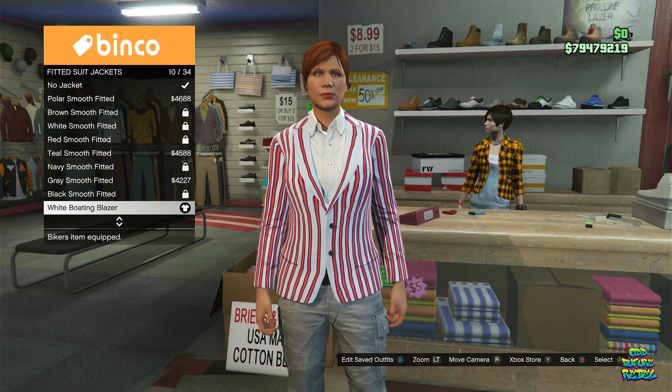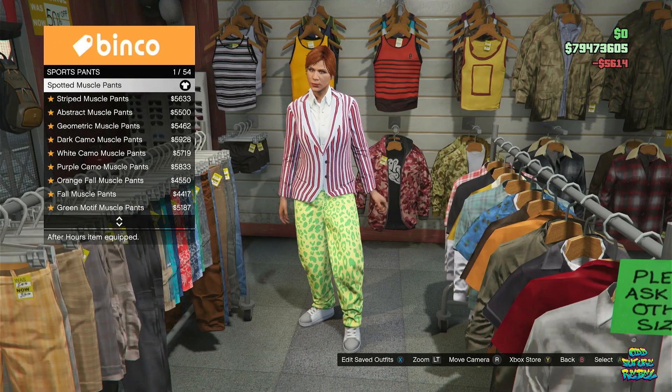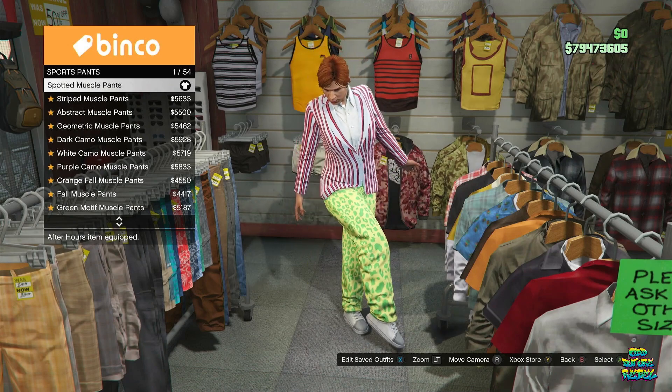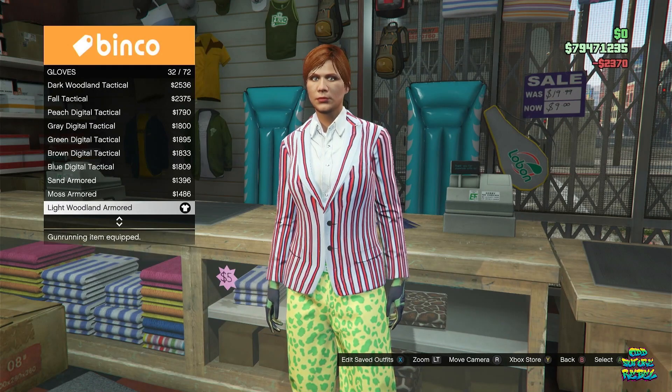Make your way over to the Pants section, go over to Sport Pants, and buy the Spotted Muscle Pants — it should be the first one available. Then go over to the Accessories section, go over to Gloves, and buy the Light Woolen Armored Gloves number 32.